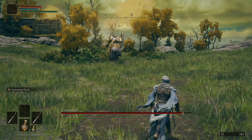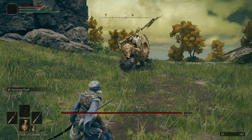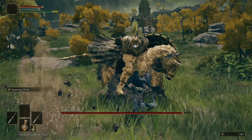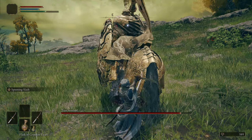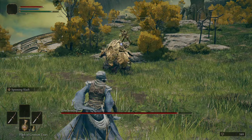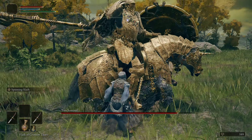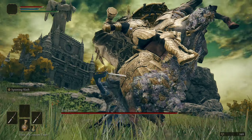Sometimes he'll walk up to you and do a basic halberd swing, and then he does another charge. Basically, you just want to make sure you play carefully — you do not want to go willy-nilly and attack non-stop. That's not what Elden Ring is about. It's more about attacking at the right moments after the boss does their moves. It's more about reacting than acting for a good 90% of the gameplay.